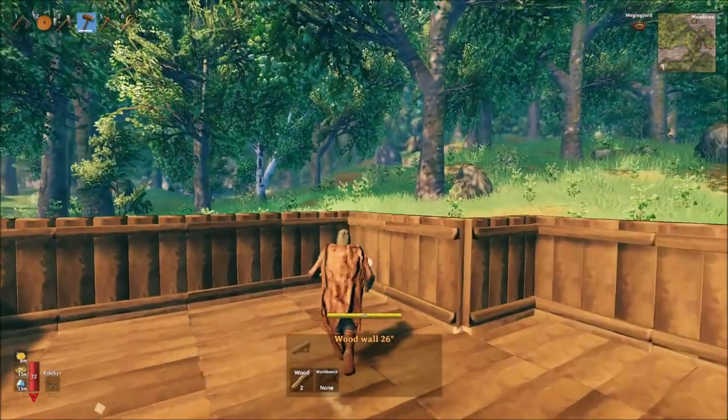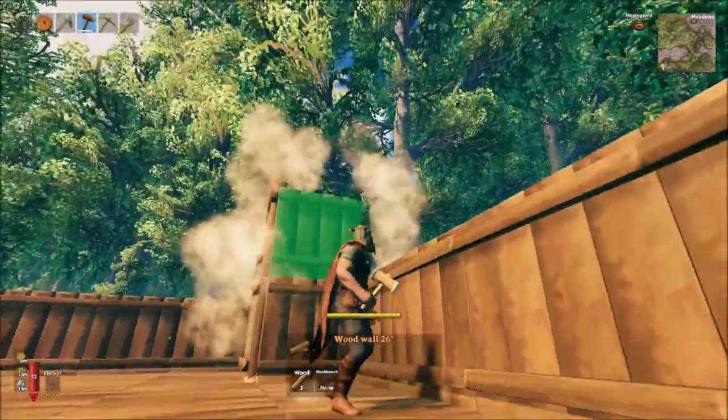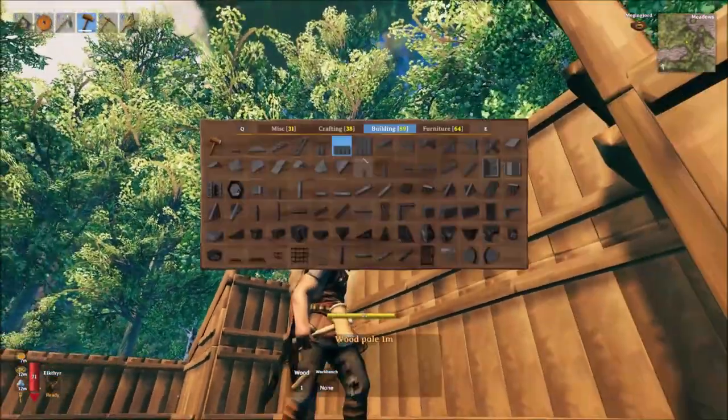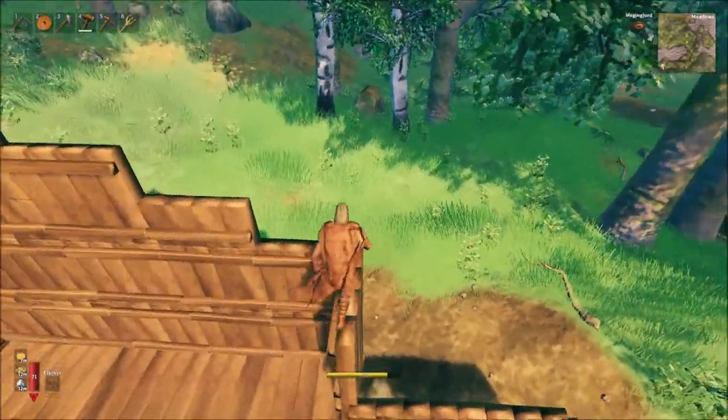We then begin construction on the backside of the house and build up the back wall, which will provide us a profile for our roof. Using both 26 degree and 45 degree wood walls, as well as full height and half height wood walls, we build up an increasingly steep wall topped with a roof cross.